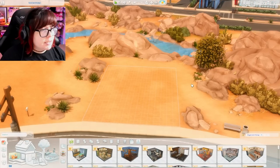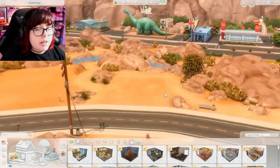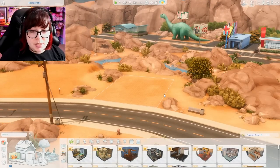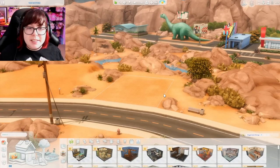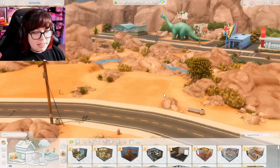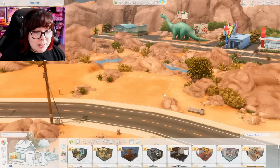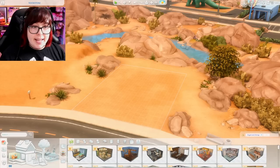I'm on this really small — I think this is a 20 by 15 lot in Oasis Springs. This is Nookstone, because I think all of my other 10 minute build challenges were in grassy worlds and I wanted to do something in the desert. Maybe it will inspire something different. I'll probably go with a mid-century look because it's a small lot and we only have 20 minutes, but I'm stalling now so let's just get started.